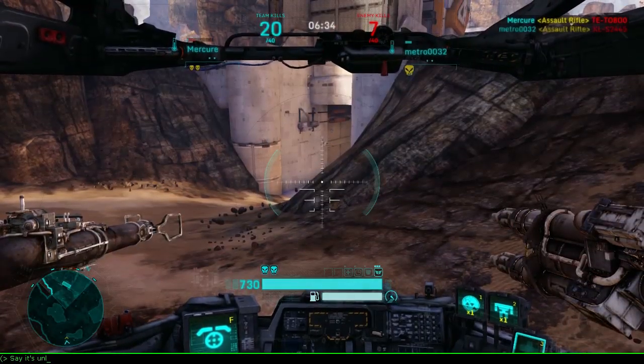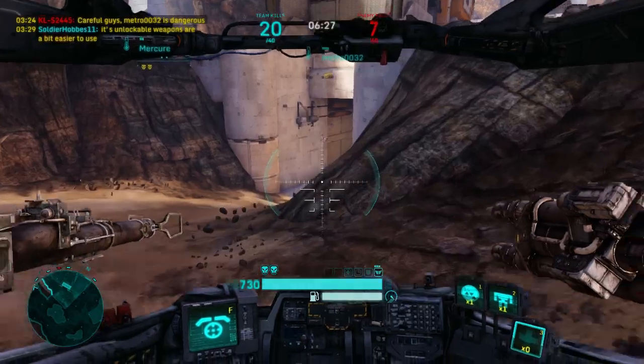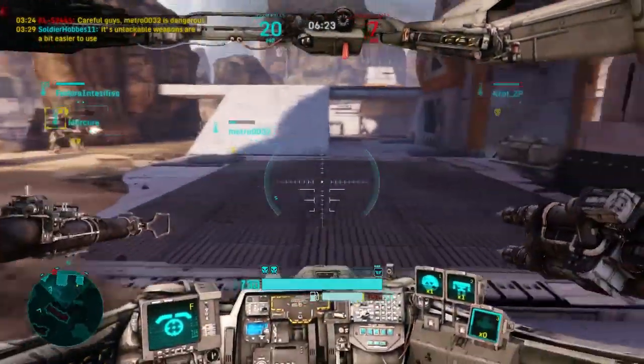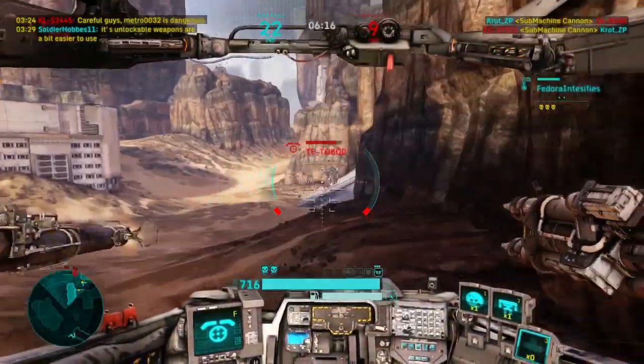That's it for all the weapons. I'm going to go over a little bit more of the basic strategy of the Rocketeer. Like the Bruiser and the Berserker, the Rocketeer has very good aerial dynamics for its weight class.